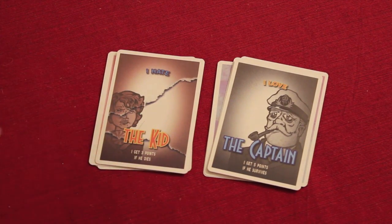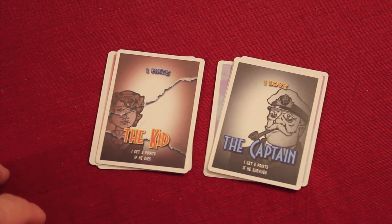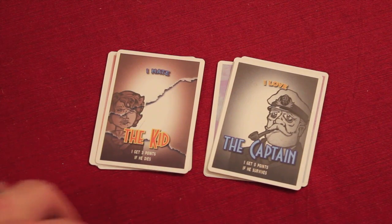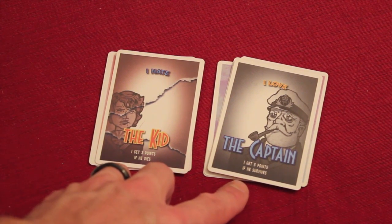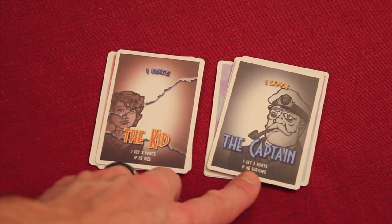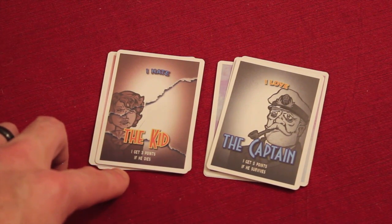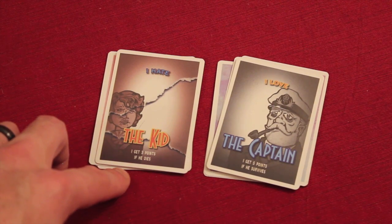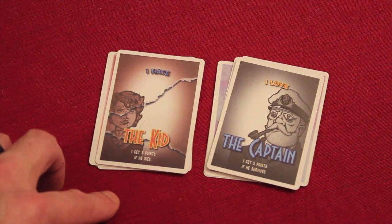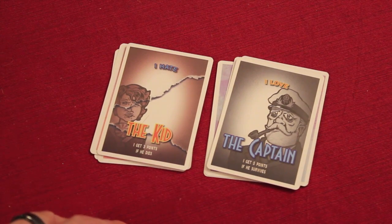I secretly hate the kid and love the captain — you don't show this to anybody, it's totally secret. It is possible to both love and hate yourself. If you love yourself, you're essentially a narcissist and there's nobody else looking out for you, so you get double the points. If I was the captain and loved myself and lived, instead of five I'd get ten. If you hate yourself, you get three points for every other person — other than yourself and the person you love — that dies. And if you love and hate the same person, it's a wash but you still get points for either.